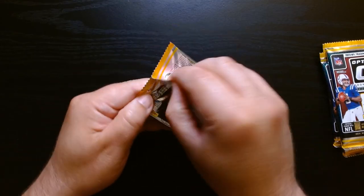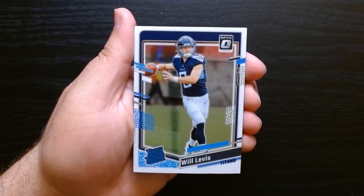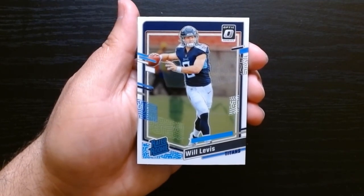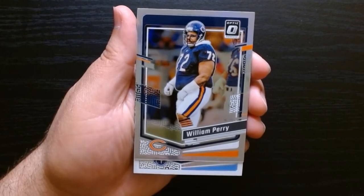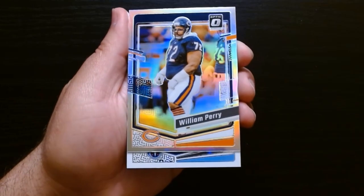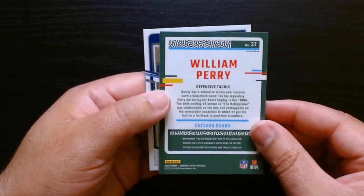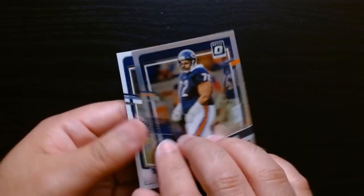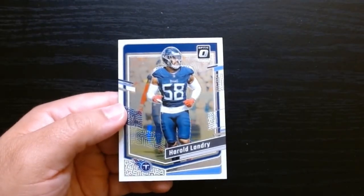Pack number three. Fred Taylor — another throwback. Will Levis rated rookie. Hopefully this year he's got some O-line help, he's got some receivers — let's see if he can break out this year. Behind that, William Refrigerator Perry on the silver prism — you can see the shine there. It says prism right on the back. That's kind of cool. And Harold Landry.